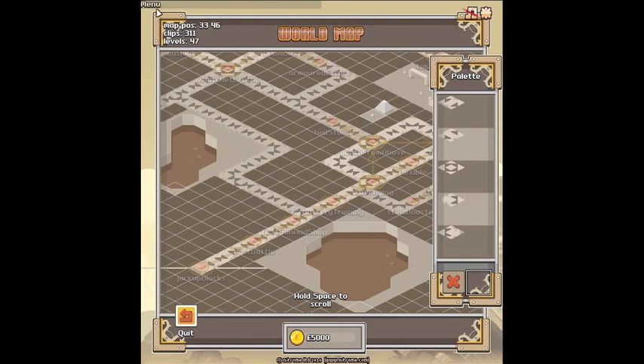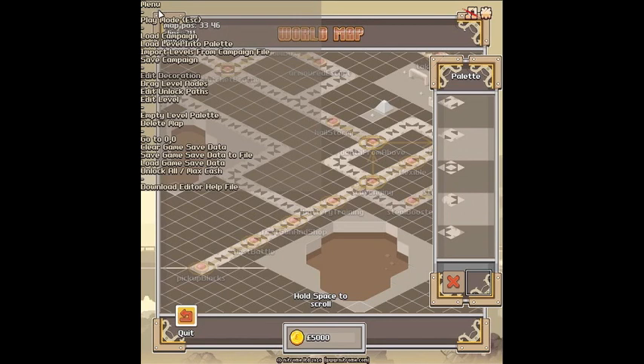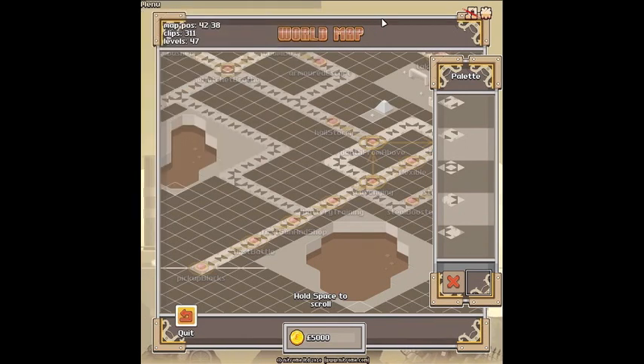There's a menu at the top left here. If we click on that, you get an array of options for loading and saving different campaigns. And right at the bottom here, you can download an editor help file. This is like a detailed instructions for how to use all of the different options in the dev mode. But we won't worry about that just yet. We'll just go back to play mode, which we can also do by pressing Esc again.